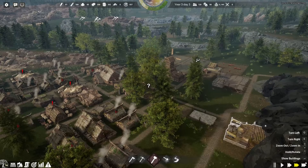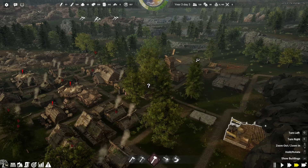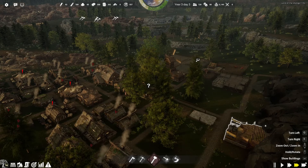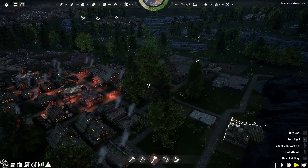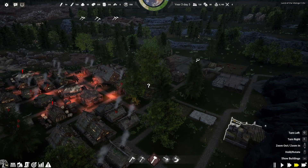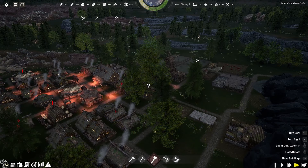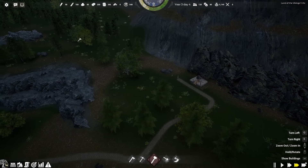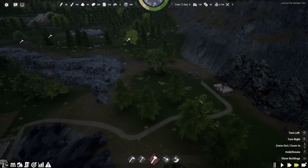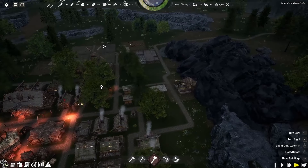Greetings everyone and welcome back to episode 8 of Land of the Vikings. I am the Beard and this is the settlement known as Axe Holm. As the sun sets, it's year 3, day 3 and we are soldiering forth. Our current objective is to explore some mines. We've done the 20 coal, and we are still waiting for our iron mine, which is located up here, to be constructed. It's taking a while — we've kind of reached that point where the town sits on a little bit of a bottleneck.